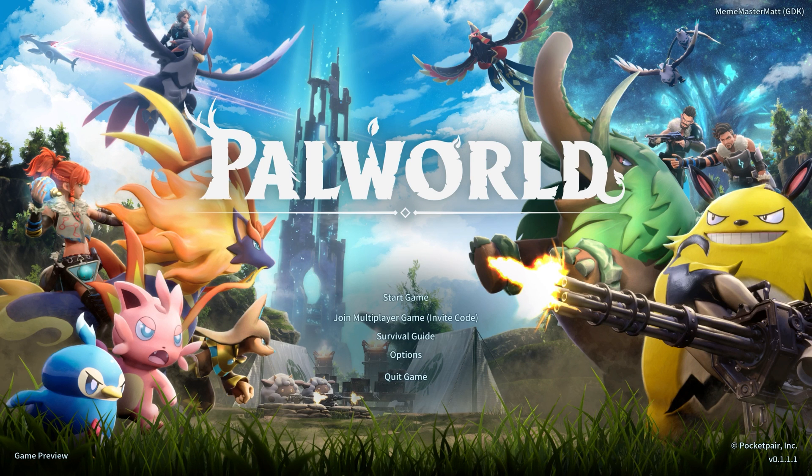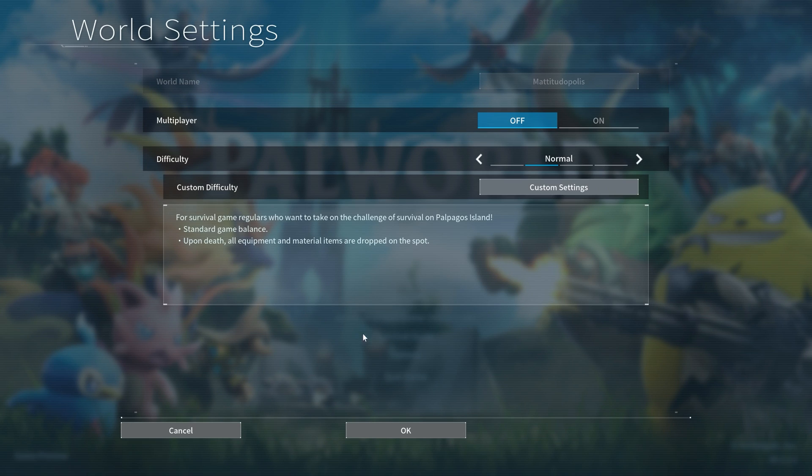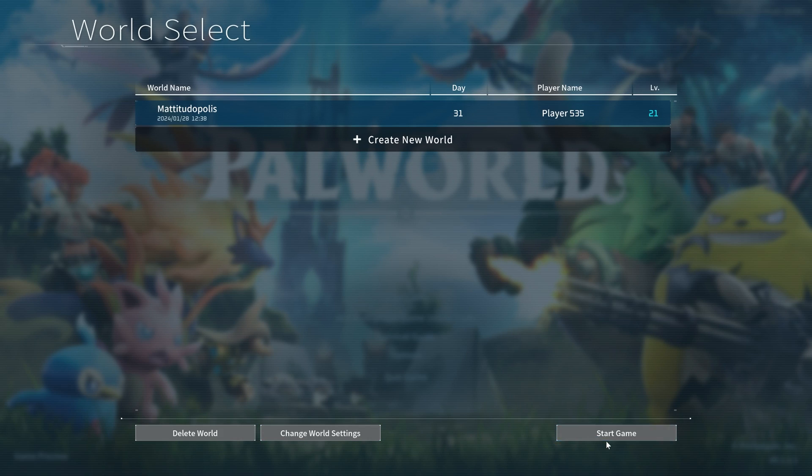So if you're getting this error just like me, every time you try to load up the game — I'm on PC, but I imagine this is going to be the same for any format. You don't need to delete your world and you don't even need to uninstall or reinstall the game. All I did to fix this is I started my game, went to change world settings, and I turned multiplayer off. I hit OK and save settings.